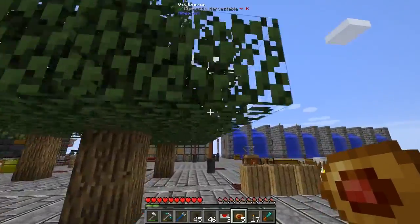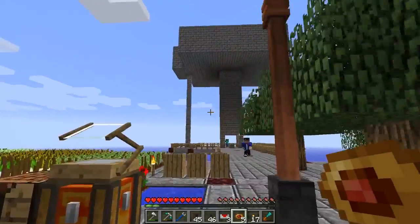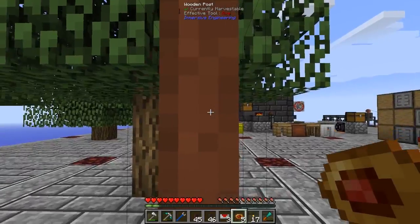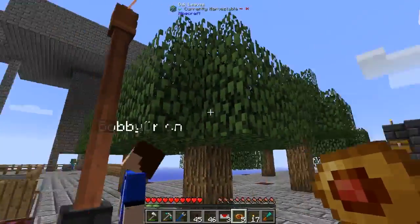Anyways, let's continue on our progression through gathering automatic resources. I just found out something weird that I didn't know — and I'm sure other people knew — if you walk into these light posts and jump a little bit, you can climb them like a ladder. It's very weird.